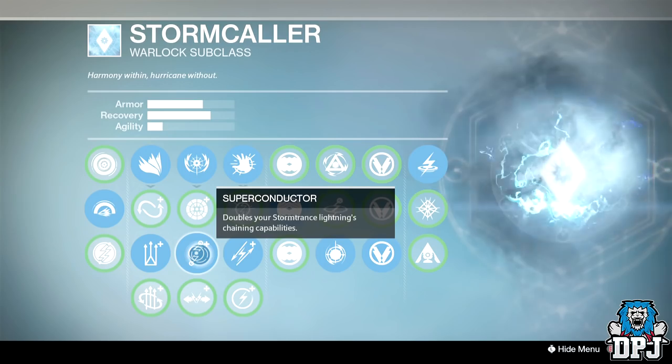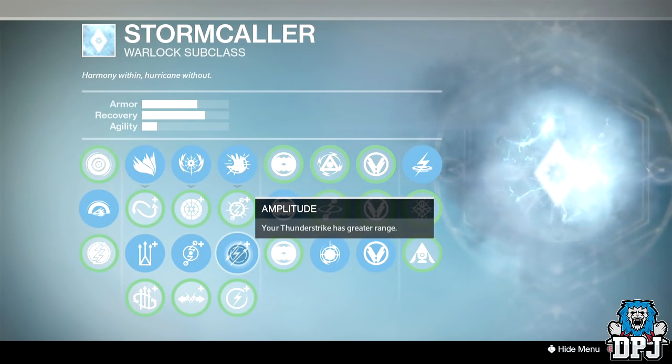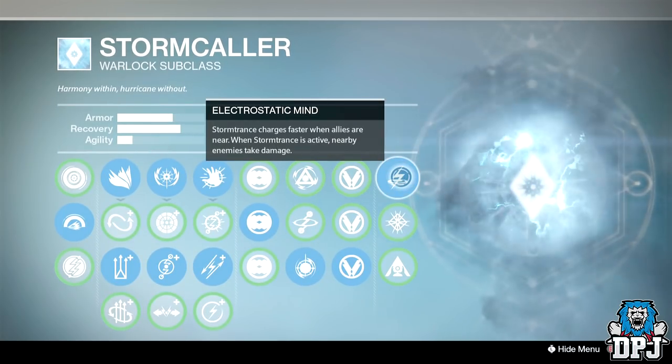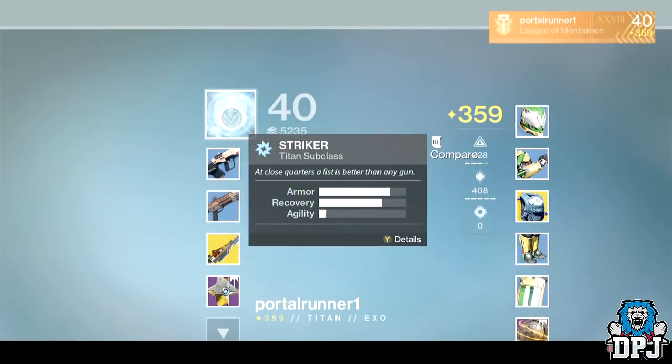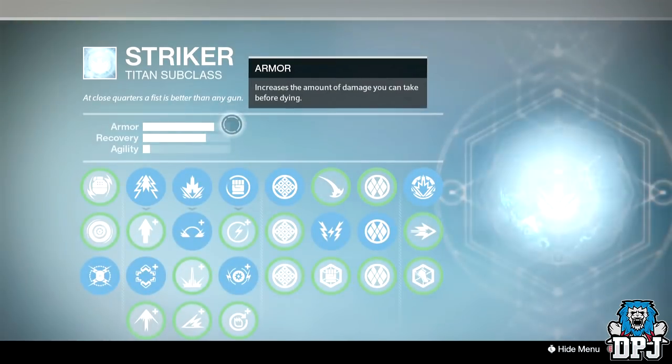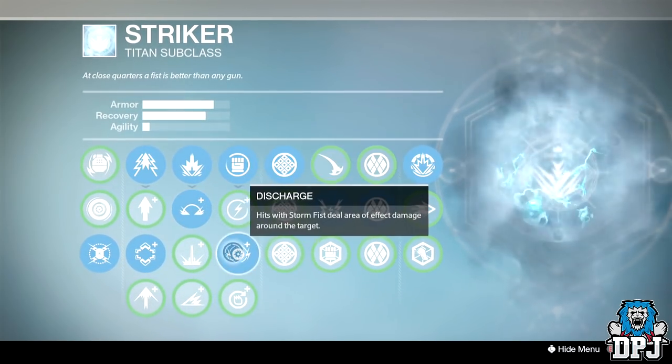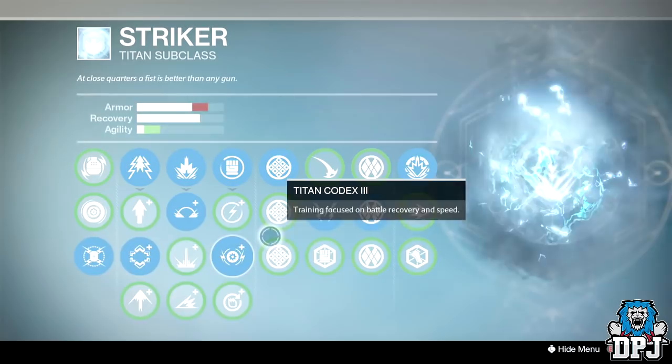The warlock, or warlocks if two are used, need to be on their Stormcaller subclass and should use Superconductor and Electrostatic Charge. If you are using a titan, the Striker subclass is best — you want to be using Aftermath and Unstoppable. You'll see why these are important in a moment.